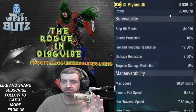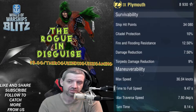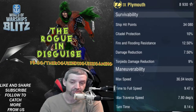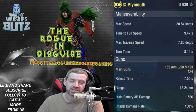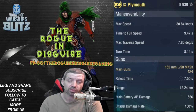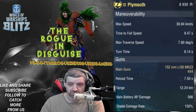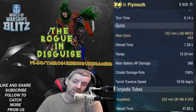The in-game survivability is most important: 34,080 hit points, citadel protection of 10, fire flooding resistance at 12.5%, damage reduction at 7.5%, and torpedo damage reduction at 9%. Max speed is just under 31 knots, time to full speed is just under 10 seconds. Max traverse speed on the rudder is just under 8 degrees per second, and time to turn is just under 8.5 seconds — not too bad.